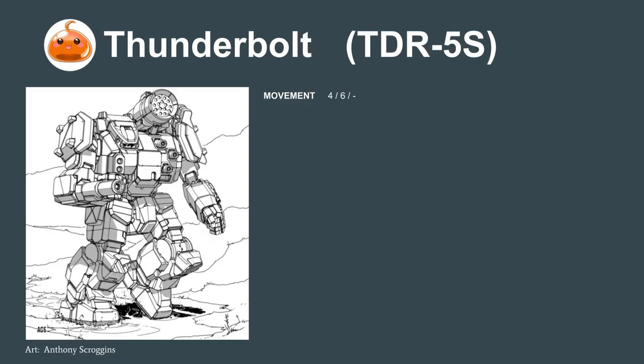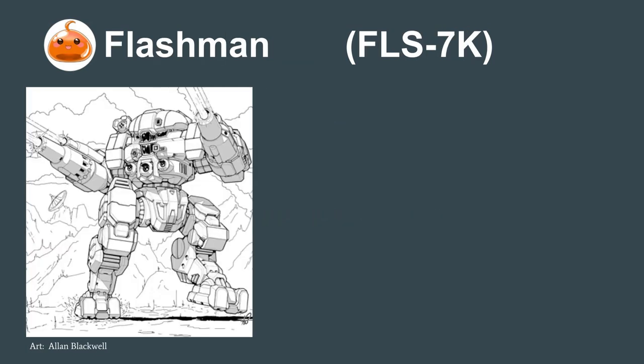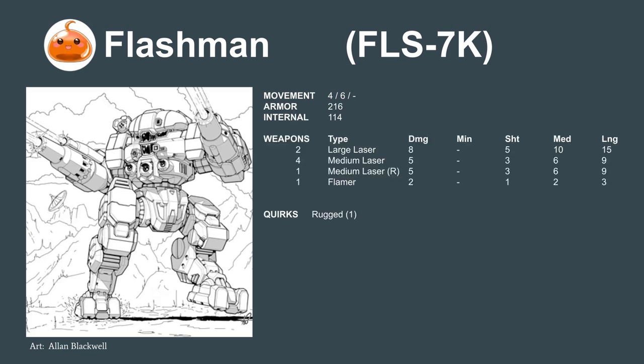The classic mercenary Battleline mech is the Thunderbolt, a 4-6 mover with armor in the 200s. It has an LRM-15 and a large laser for long to medium range, but most of its weapons are focused around the Brawl, with its 3 medium lasers and SRM-2. Another example is the Lyran Commonwealth Flashman, also a 4-6 mover with armor in the 200s. It uses an all-energy build, which makes it very resistant to critical hits, but in exchange has no LRM, so it has a bit of a shorter range.